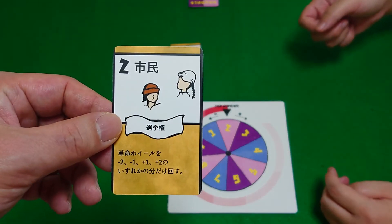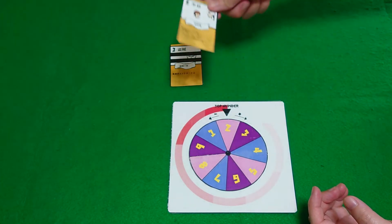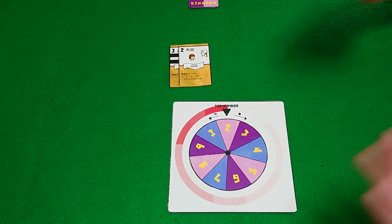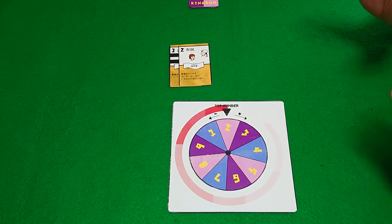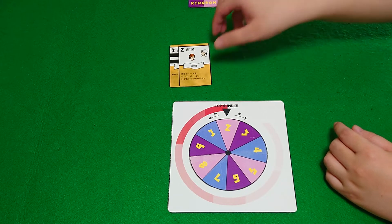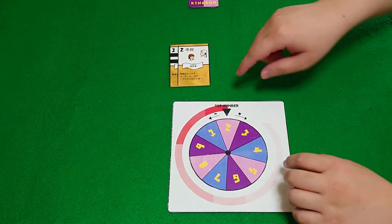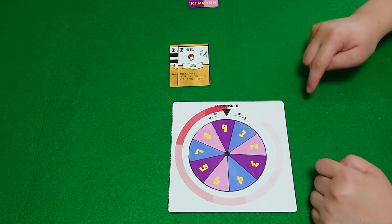Next we have number two, the citizen. The citizen card is special in that when you play it, the player has to declare minus two, minus one, plus one, or plus two. For example, if I play the citizen card and I declare plus two, then the wheel will move one, two, like that.